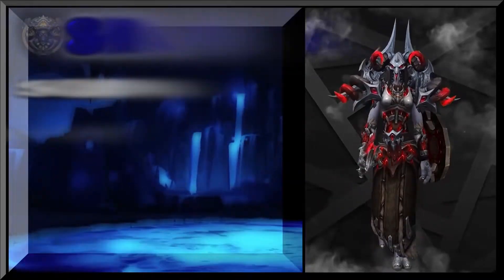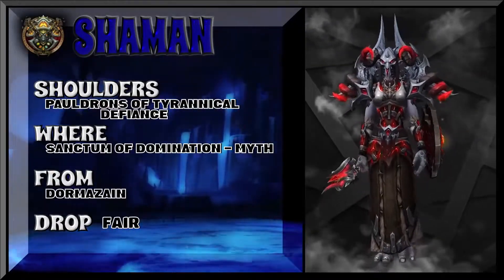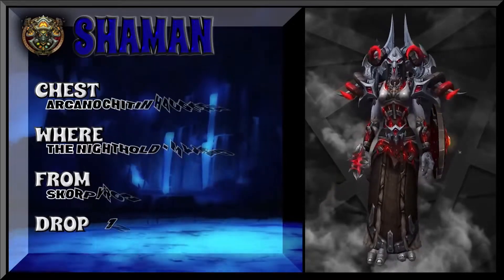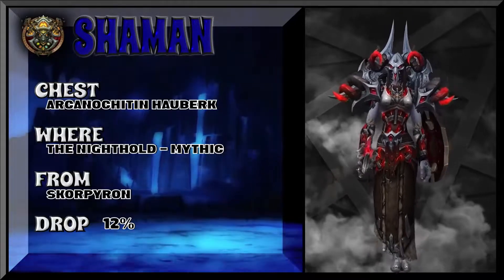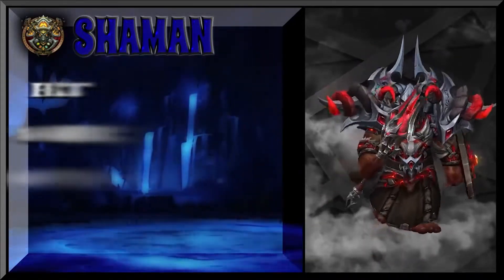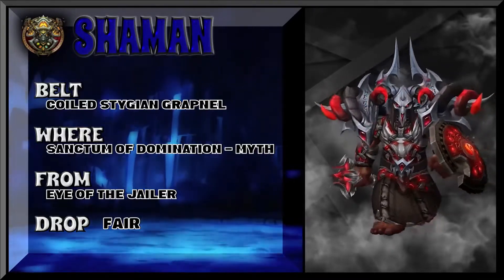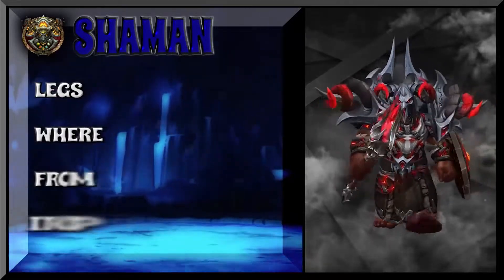You can definitely electrify people with this set — it looks pretty damn epic and it's pretty easy to get. The shoulders are from Sanctum of Domination mythic. We're pulling a few things from Sanctum of Domination mythic, so if you already conquered that, good for you. Night Hold mythic is also easy to pick up now. The legs come from that same Sanctum of Domination mythic set, and you could also use the belt from Night Hold mythic if you want.